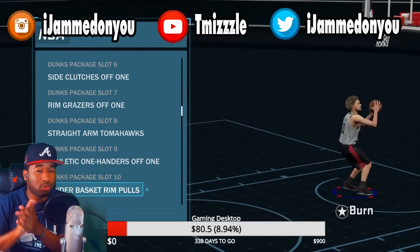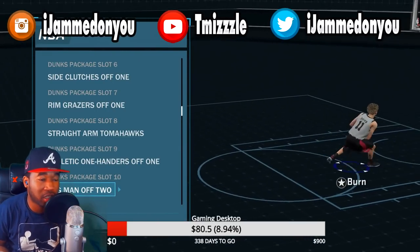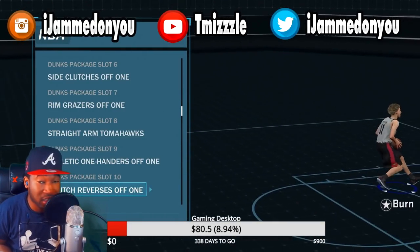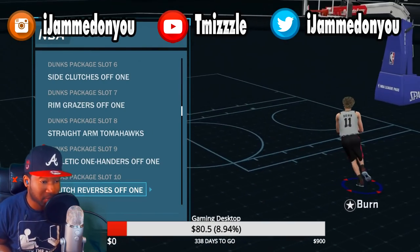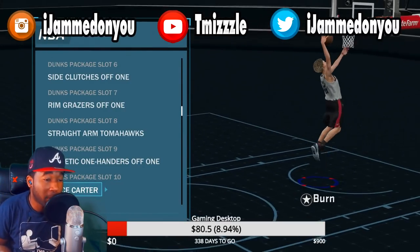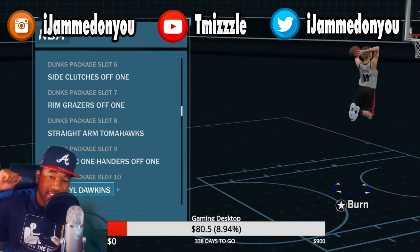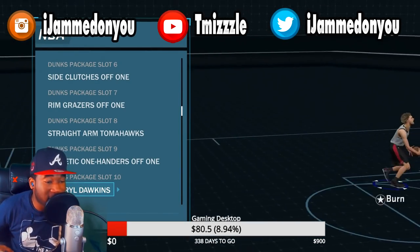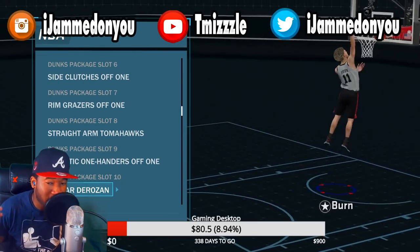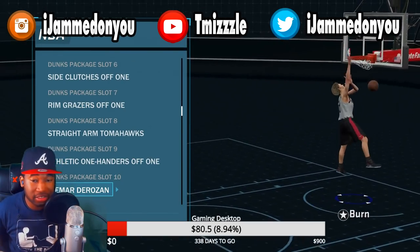If you're picking dunk packages, do not pick any of these NBA players' dunk packages. Let me tell you why. The thing with NBA players' dunk packages is they do have a lot of dunks in them — usually around 10 dunks. But they actually have dunks that will get blocked in every one of these dunk packages. Let me pick a Darryl Dawkins. It's going to be dunks in this package that cock back. See that? It's too many cock backs in these dunk packages because you can't control it. So I would suggest not using any of these NBA players' dunk packages.